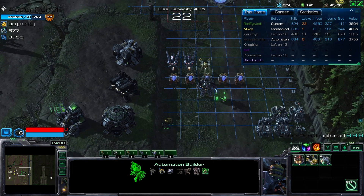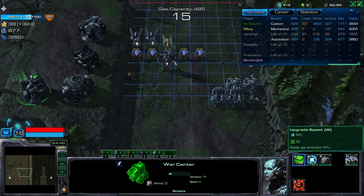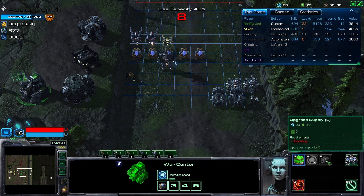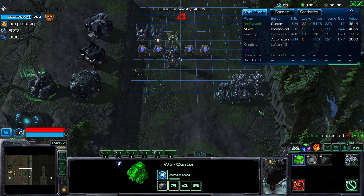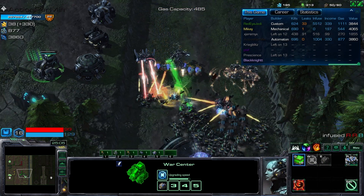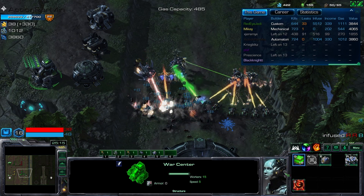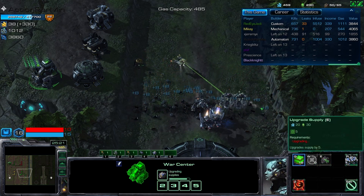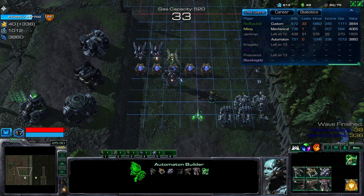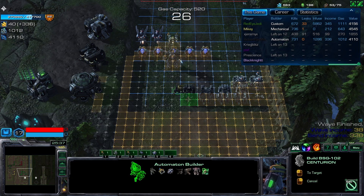Build E+Q and place it on this missile turret. We can also upgrade the speed right now — get the speed and supply depot, and three supply depots. Speed and three supply depots. I upgraded the supply depot three times — all right. Now get three more A+E walls.